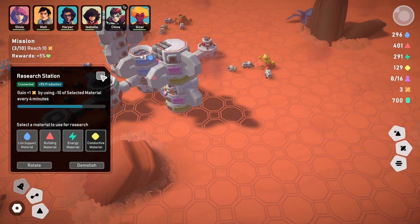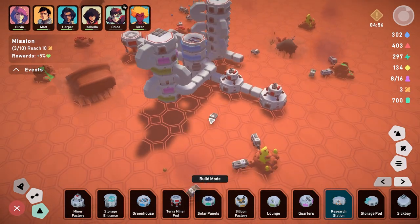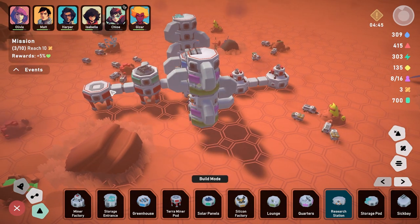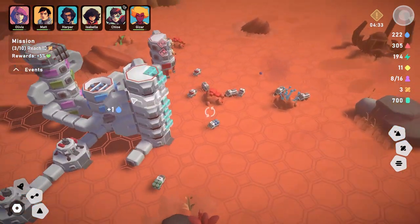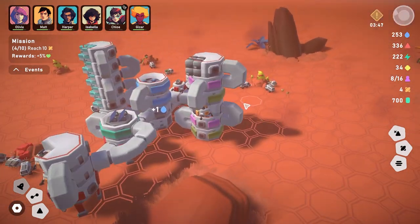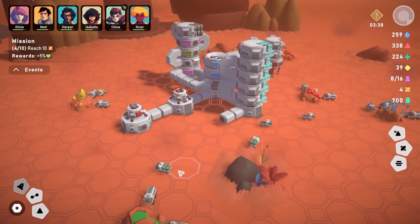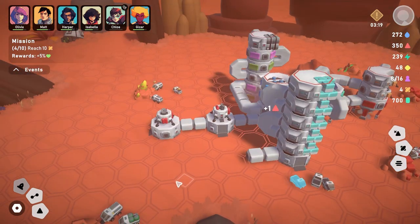We've finished mining all ore on the map. We're researching — we have one research bay. Adding another research bay will speed up our win condition pretty rapidly. Let's build two of them, connect them, and use building material for one and life support for the other. Research is going well — now let's get another miner factory out here.